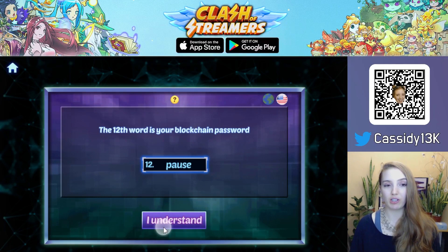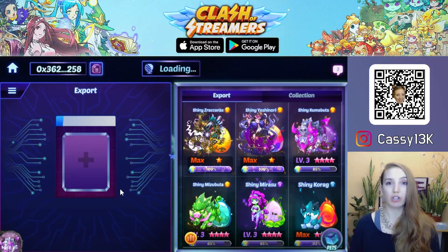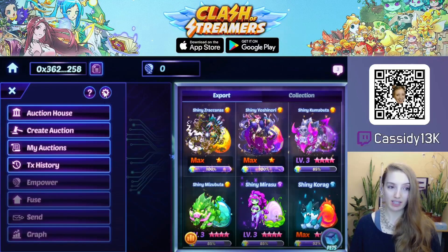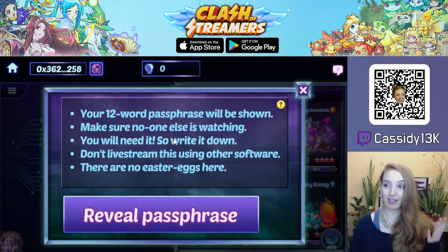Select that you understand and have written everything down. If for whatever reason you forgot some words, you can always restore or see them again by opening the settings in the top left, selecting settings, and then you have a prompt where you're able to see the 12-word passphrase again. You'll get a warning not to show this to anyone.